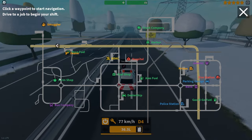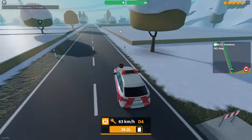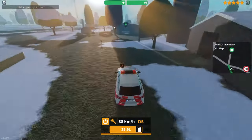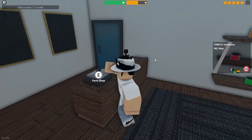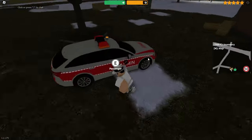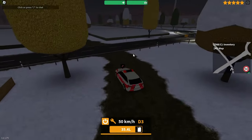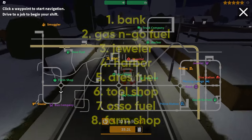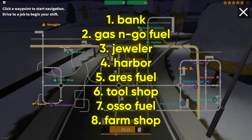Now the last location is the farm shop. After you've done the farm shop, just repeat the process and you're making around 100,000 euros an hour, which is really good — this is the most effective method. You will get better at it over time, but it is much easier on a VIP server because you can just teleport to your car. At the farm shop, just start punching the register, collect all that money, and that's it — you've done the full cycle. To go over the order again: it's the bank, Gas and Go, the jewelry store, the harbor, Aras Fuel, the tool shop, Osso Fuel, and the farm shop.